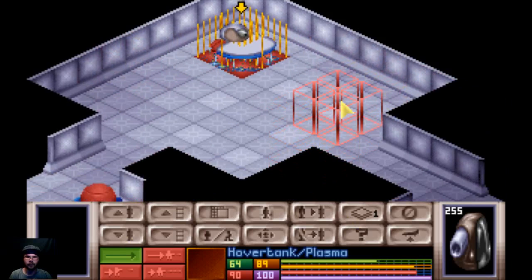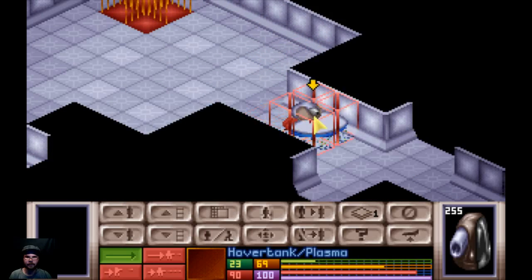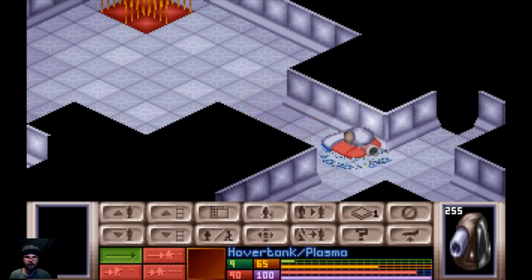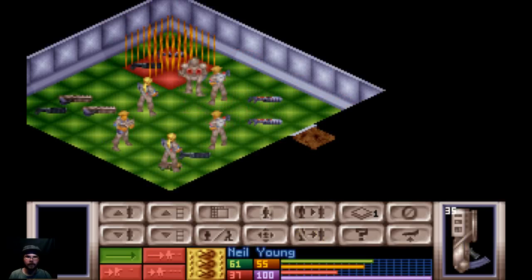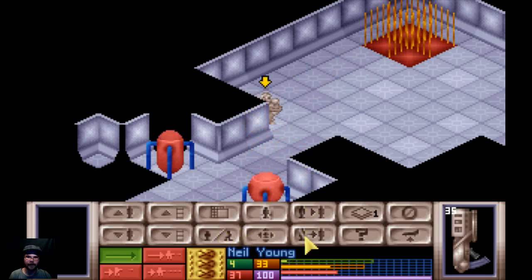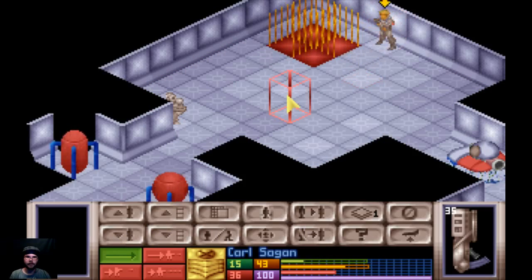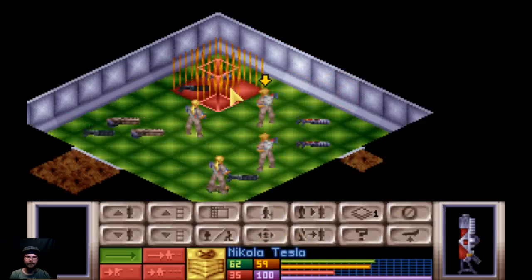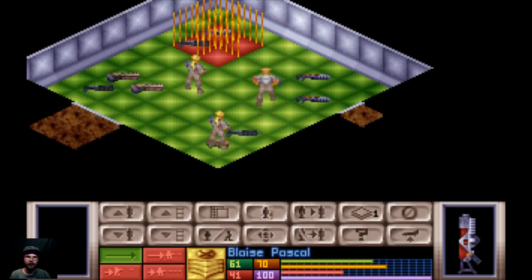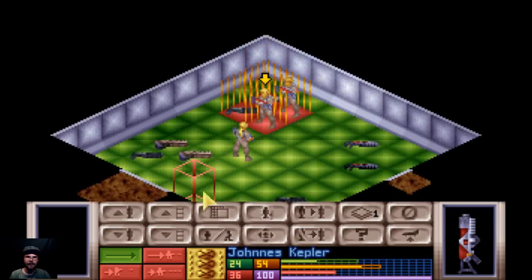Do you see anybody? No. We don't know what kind of base this is yet. Hopefully it's something friendly. Nothing yet. Anything? Nothing? I'm kind of concerned about this. Does that mean they're all standing in groups, waiting for me to die? Let's stand back here. I'm gonna have you stay on here so that you have time to shoot something. And I'm not gonna bring anyone else down. We're gonna wait. Next turn, we can go down.